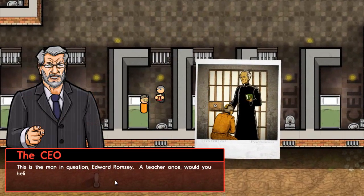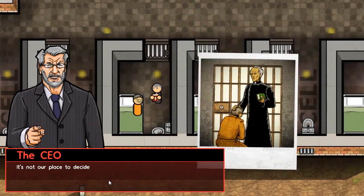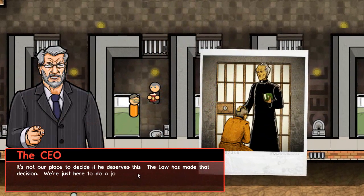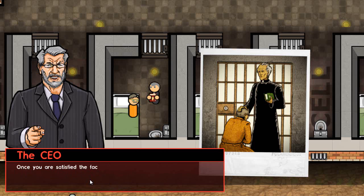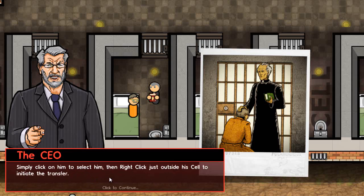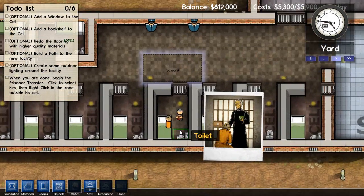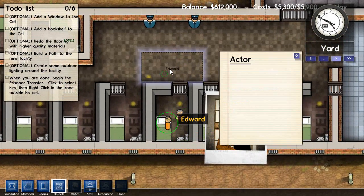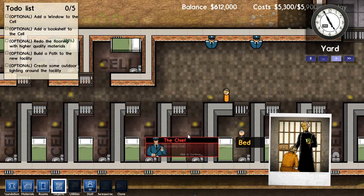This is the man in question — Edward Romsey, a teacher once, would you believe. It's not our place to decide if he deserves this; the law has made that decision already. We're just here to do a job, so don't get emotionally attached. Once you're satisfied the facility is ready, click on him to select him, then right-click just outside his cell to initiate the transfer. The priest was reading him his last rites — that's kind of cool.